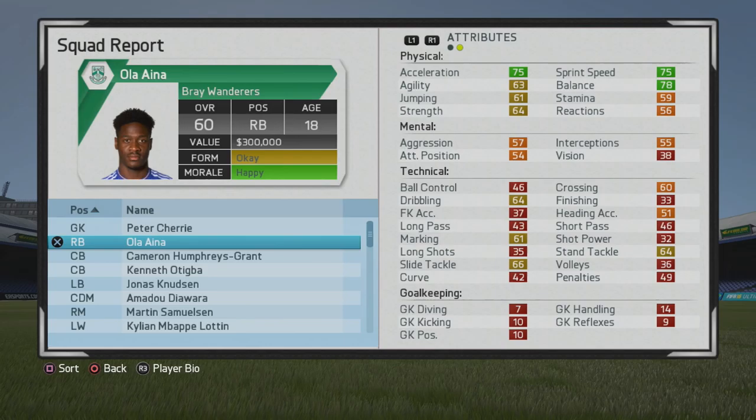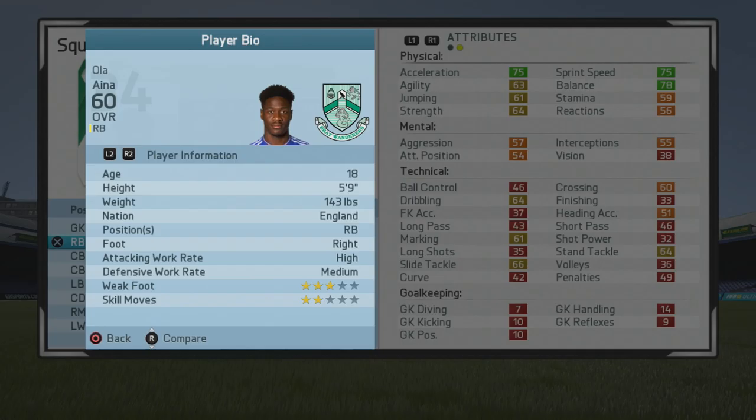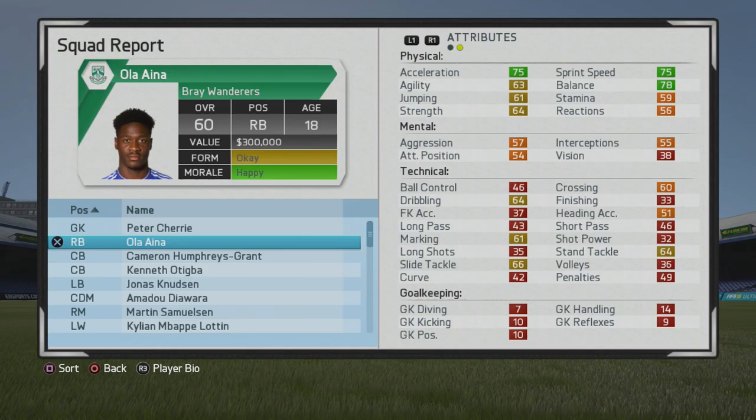Welcome to this player ghost test where I'll be taking a look at Ola Aina, the 18-year-old right back. He starts at a 60 overall with some nice little stats. First we'll take a look at his play information. He's five foot nine, right back, right foot with high work rates, three-star weak foot and two-star skill moves.